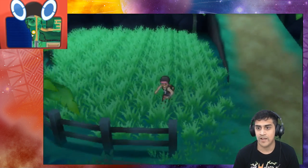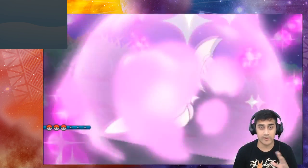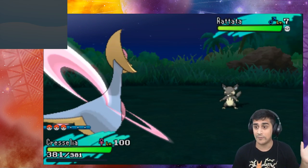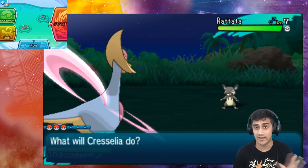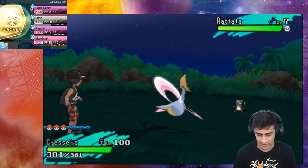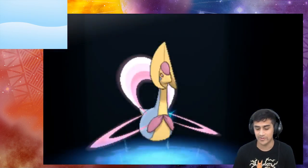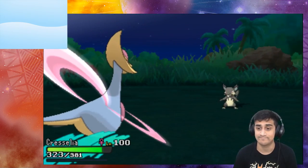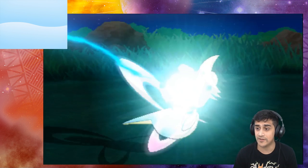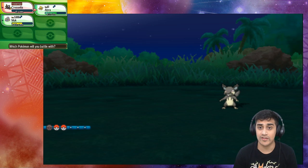This is actually my second time doing this — I ran it first off camera. We've got a Rattata here at level seven, and we're going to do a regular Lunar Dance so you can see exactly what happens. Basically I'm just killing myself — and there goes Cresselia, fainted.